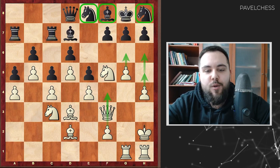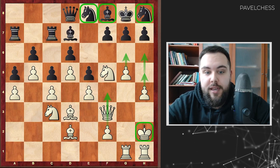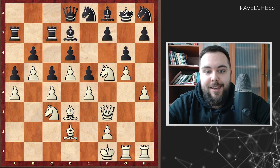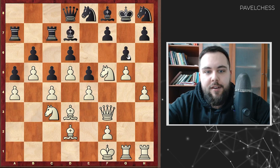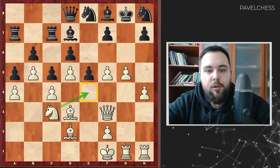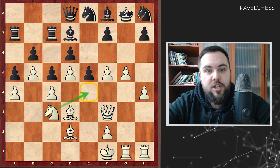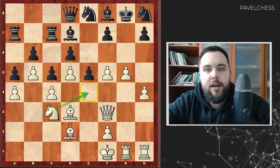Before the final attack he wants to improve the position of his king, and he's going king g2 in this position. And after g6 he's going king f1 — an amazing strategical idea. The point is that if black will capture on f5, it doesn't help. I will take on f5, receiving a nice outpost for my knight on e4. So here black don't have any kind of counter play.